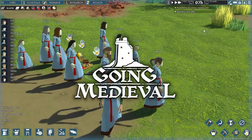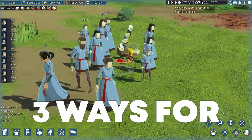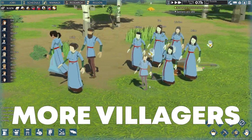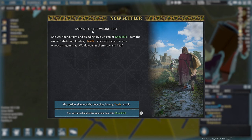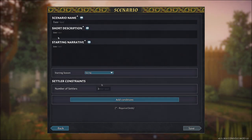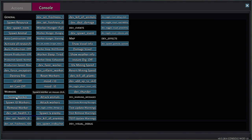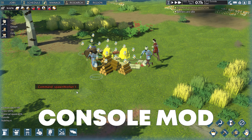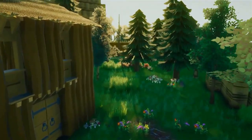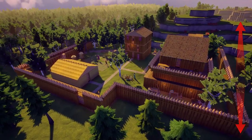Welcome to another guide for Going Medieval. My name is Peter and in this video I will show you 3 different ways to have more villagers and settlers in your game. You will see how random in-game events bring in opportunities to gain new villagers, how to set up a custom scenario so you start with extra villagers, and how you can use a mod to add as many villagers as you want. For more guides follow the link up here or in the description.